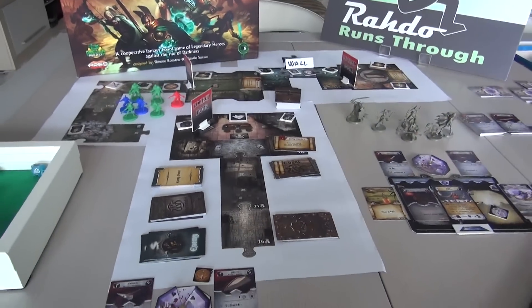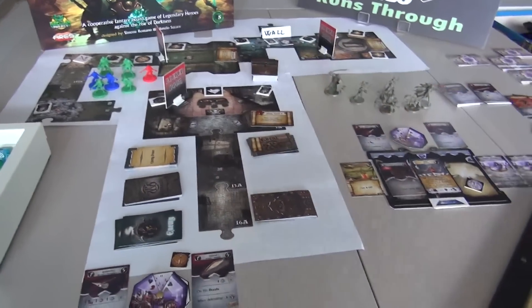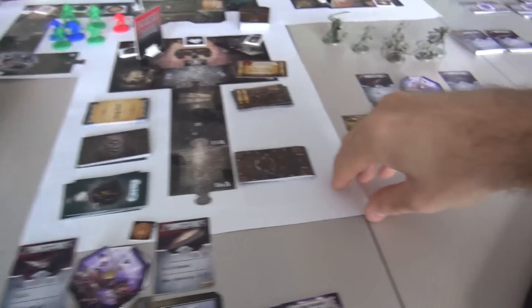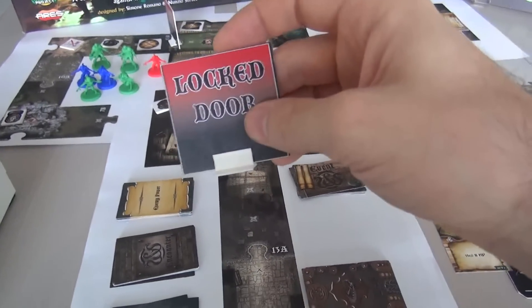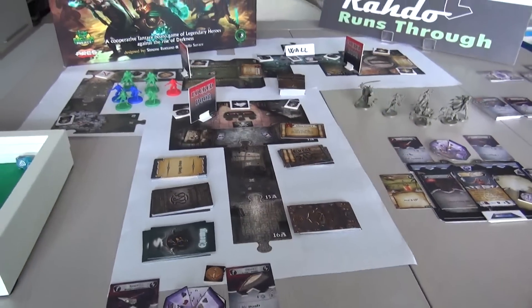Before I get going, the normal caveats apply — this is all prototype stuff. I've just got some cheap print-and-play or printed-out versions of things. I printed out these maps myself. Obviously the game's not going to come with big locked-door signs for locked doors — I'm sure they'll do something nice.